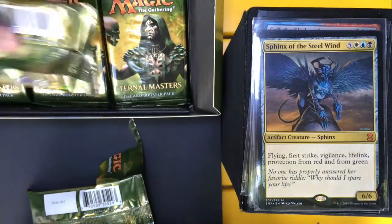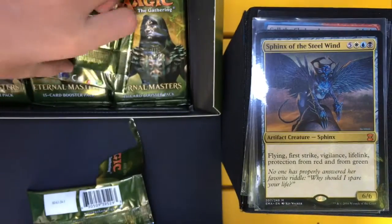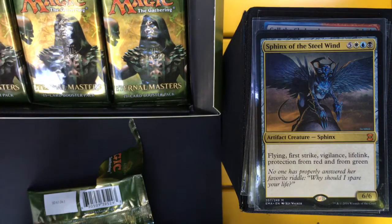The foil in that pack was Undying Rage. Not very happy with those first two Mythics — and you usually only get 2-3 a box.